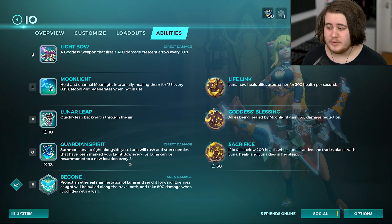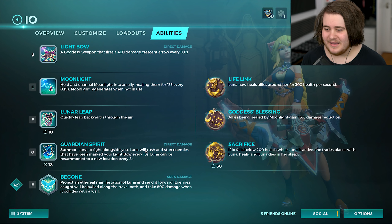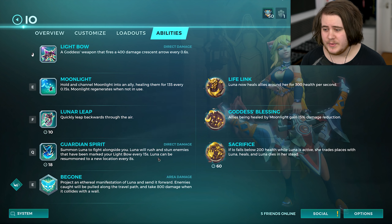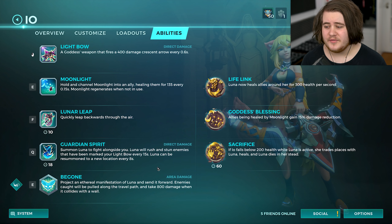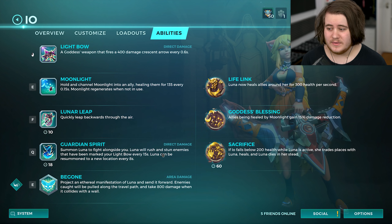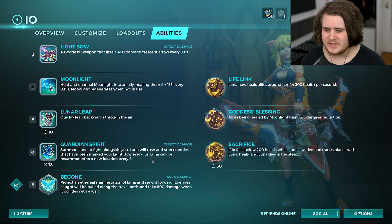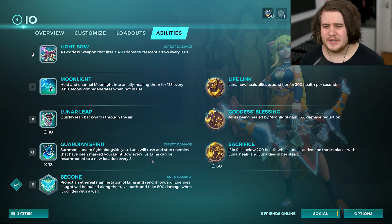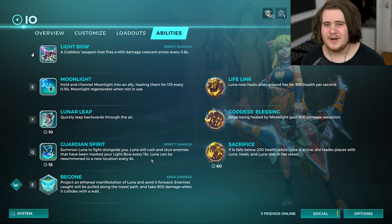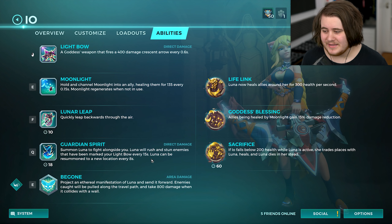Then you have Guard Spirit, which is your actual little deployable character — Luna. She'll be fighting alongside you, and she'll rush and stun enemies that you've marked with your bow. She doesn't do anything on her own unless you pick a talent to combo with it, but if you do hit people with your bow she will go and stun them — though that can only be done every 15 seconds, which is a really long time. She can also be re-summoned to a new location every 8 seconds.